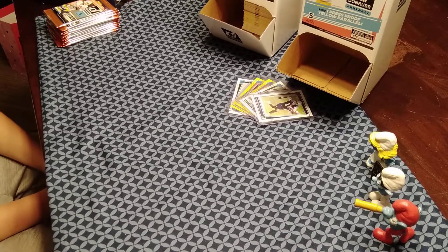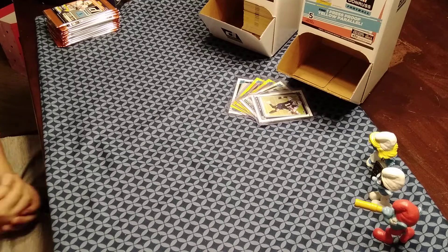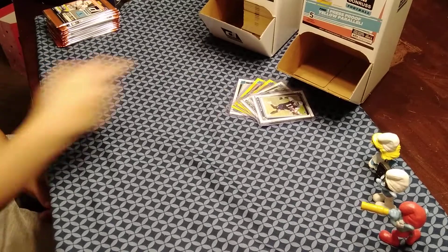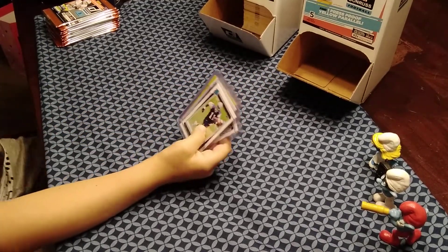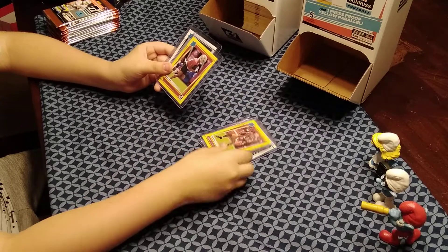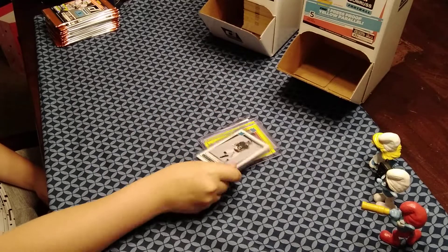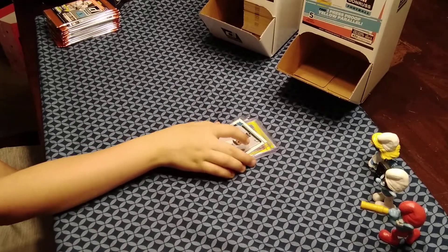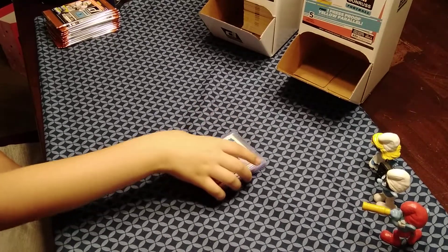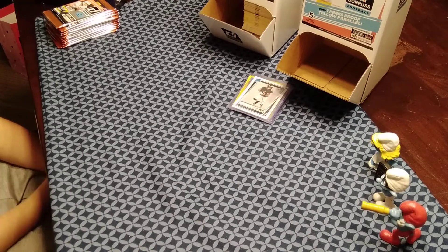What's up everybody, welcome back to a brand new video. This is JT Plus Three. I'm Gavin, here with my dad JT. This is going to be part two of our Donruss Gravity Feed Box. In the first 24 packs, our biggest hits were Micah Parsons, Zach Wilson, yellow press proof Trey Lance, yellow press proof Elijah Mitchell, and Devontae Smith. I finally got Devontae Smith — I've been wanting it. Still need a Jaylen Waddle and hopefully a base Najee Harris.